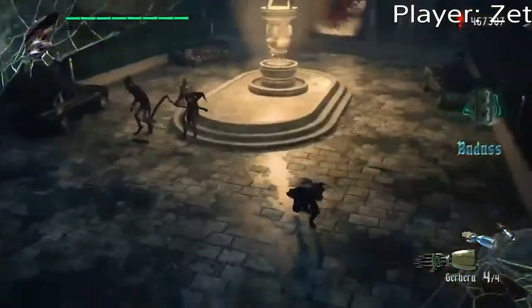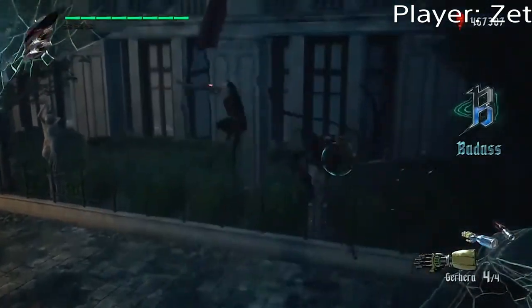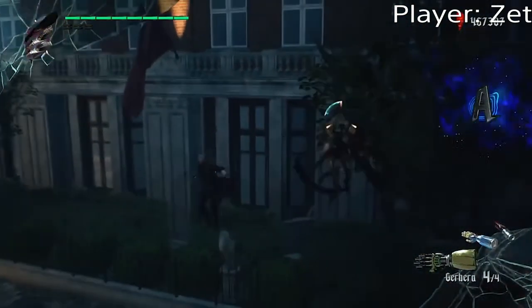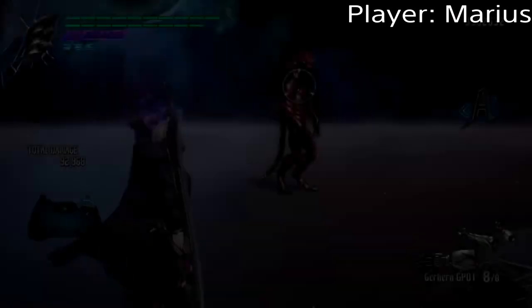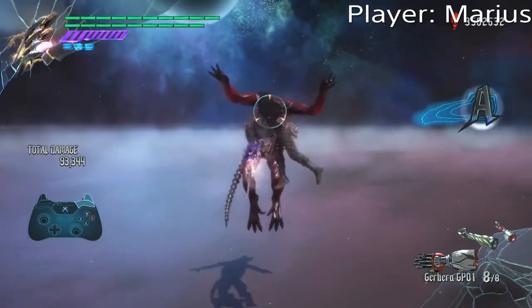This also included the affordance to evade enemy attacks while in the middle of a combo, positioning enemies in front or behind you to set up certain follow-ups, or just looking damn stylish in general. It was a tech that was sorely missed in DMC5, but one that modders were able to put back in thankfully.